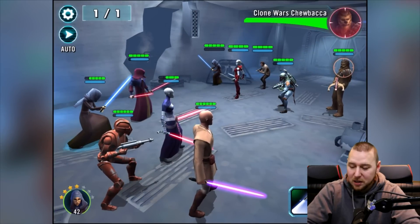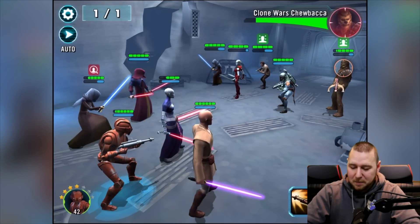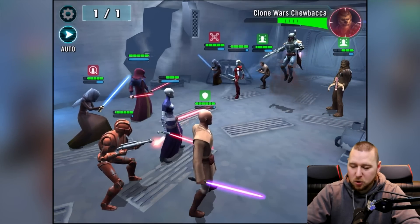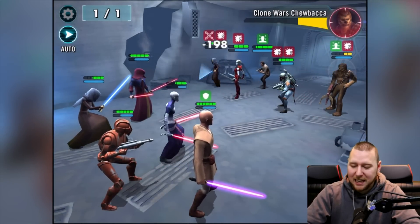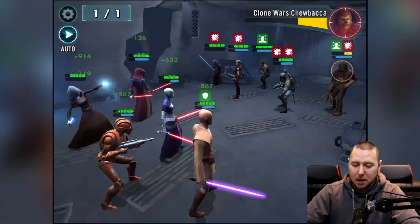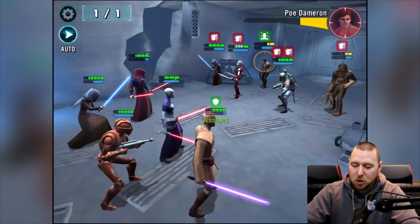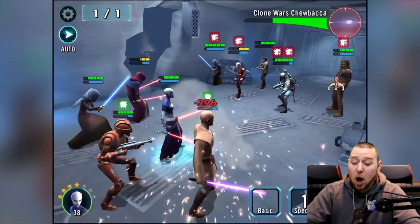Oh no — Boba Fett! Chewy always first, guys — see what happens if we don't do Chewy? He does the roar anyway. Take Chewy out and then start on that dude back there. Boba Fett is insane — I want Boba Fett! Good thing I was only going to use my first attack on Chewy anyway. Should we heal yet? I think I'll save the healing... no, actually I'm going to heal up — we need it.